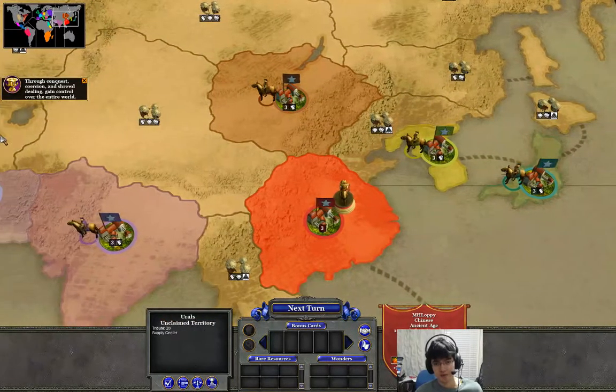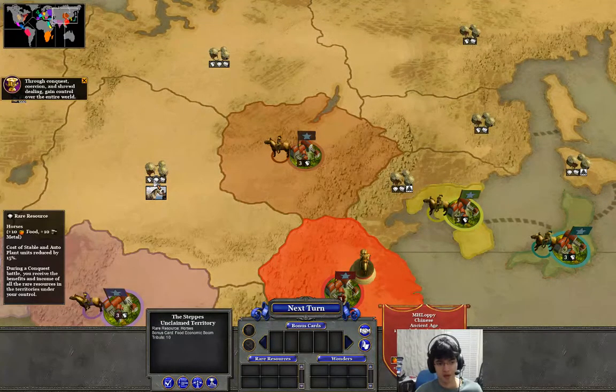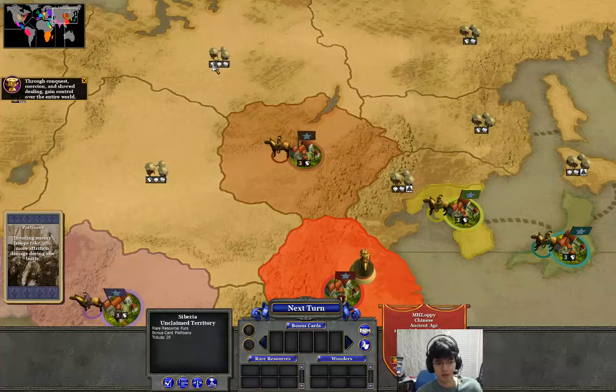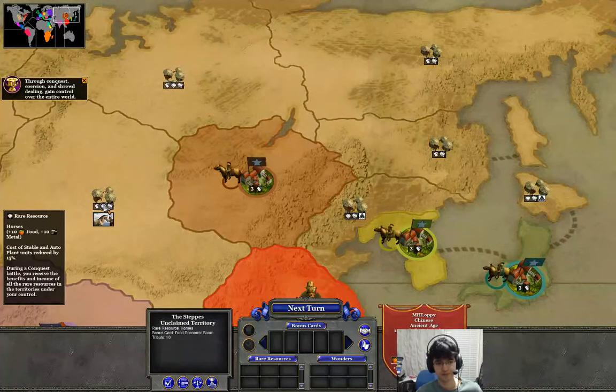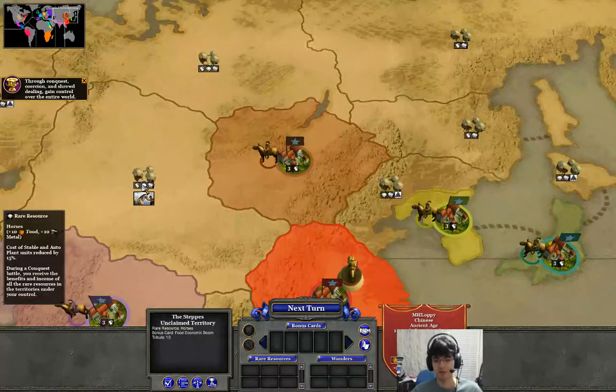Each territory gives you resources if you capture it. You can see if I go to this territory over here, it would give me 10 tribute, I get a rare resource, and I get a card. Basically you can play cards before the start of most fights to gain boosts - like this one gives you more food and other resources. Rare resources on this world map screen work differently: if you control the rare resource on the world map, you just always get that rare resource as if you had a merchant on it in your conquest.